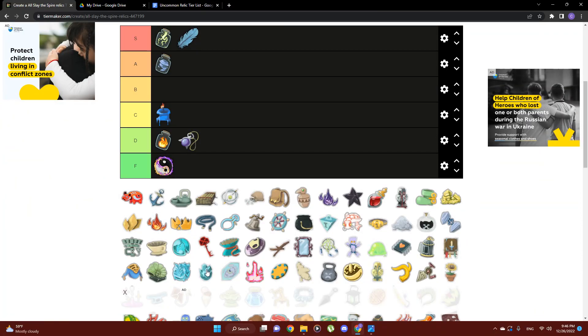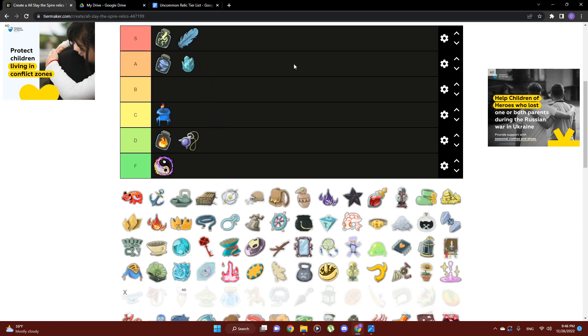Next relic is the Frozen Egg, going right up next to Bottled Tornado at the top of A tier. Obviously upgraded powers are great, but sticking with the logic I have with the bottle relics, I still have to put Frozen Egg in A tier because skills are the most important subset of cards — so a little hint at what you may be seeing with some of the other eggs.